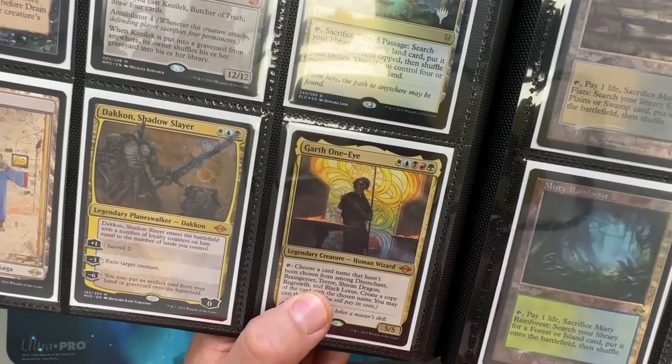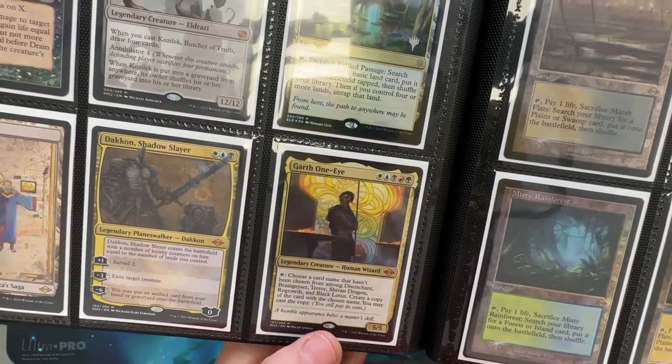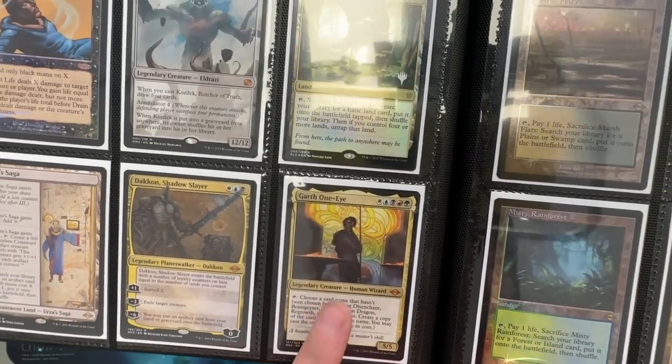Garth One-Eye is literally only here because he has all these rad cards. He references things he can do — choose a card name that hasn't been chosen, create a copy of any of those. I was like, you know what? You deserve to be in the binder.